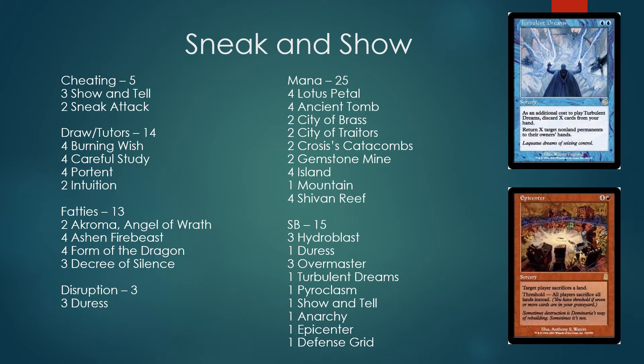Think of the sideboard as a work in progress. The things that are set in stone would be Pyroclasm, Show and Tell, the extra fourth Duress somewhere in the deck, and Burning Wish for the extra Show and Tell redundancy. Anyway, let's talk about all this sweet tech.